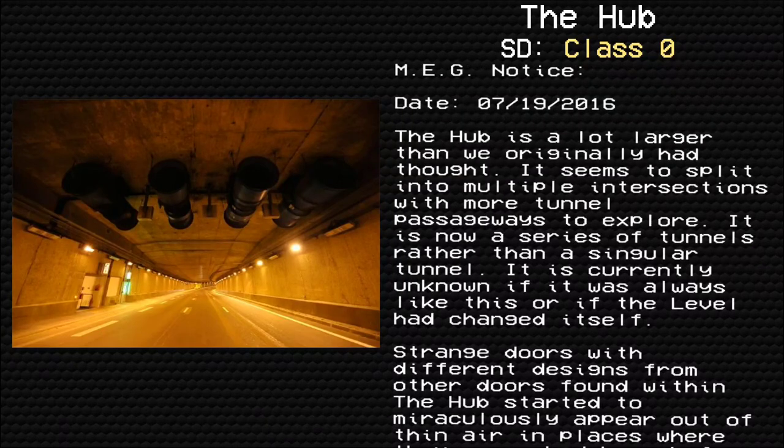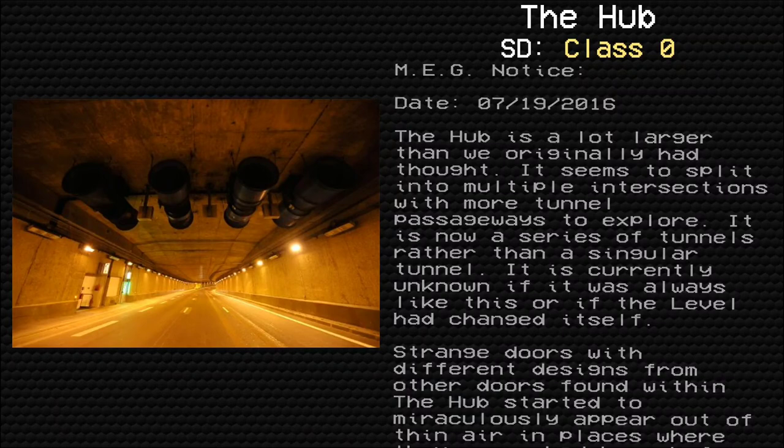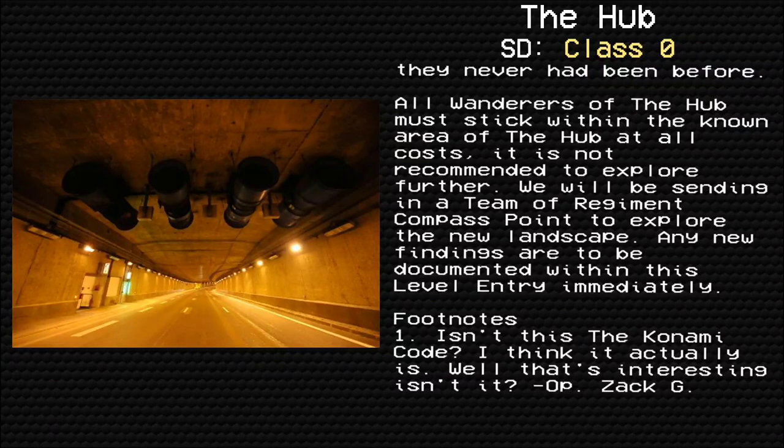MEG Notice. Date: July 19th, 2016. The Hub is a lot larger than we originally had thought. It seems to split into multiple intersections with more tunnel passageways to explore — it is now a series of tunnels rather than a singular tunnel. It is currently unknown if it was always like this or if the level changed itself. Strange doors with different designs from other doors found within the Hub have miraculously appeared in certain areas where they had never been before. All wanderers of the Hub must stick within the known area at all costs. It is not recommended to explore further. We will be sending in a team of Regiment Compass Point to explore the new landscape, and any new findings are to be documented within this level entry immediately.